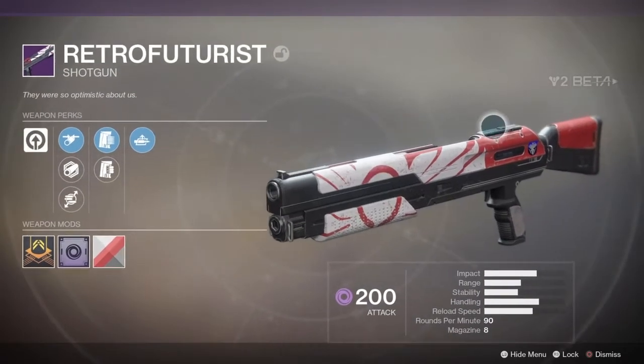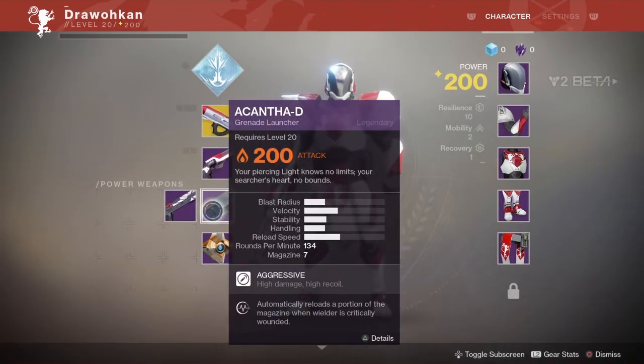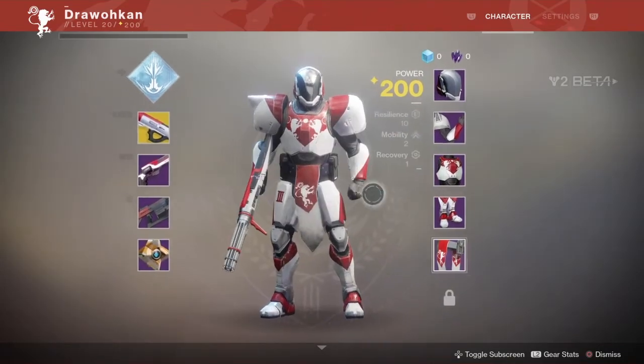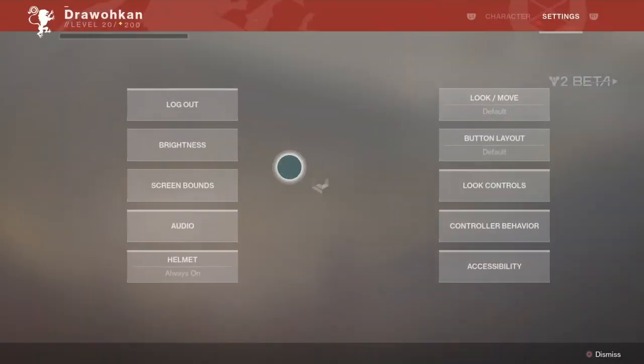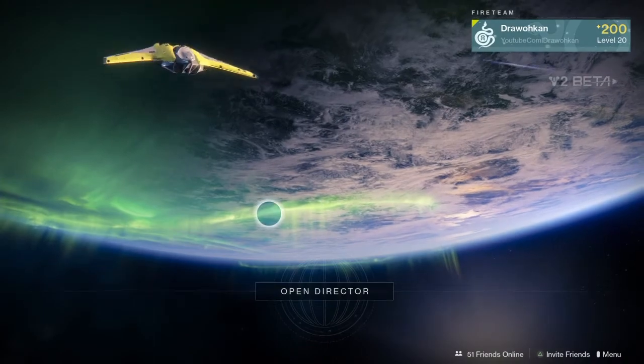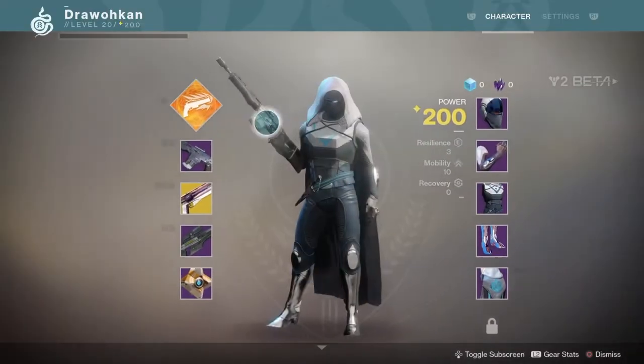I'm not sure if you can see any of these guns in other classes, or if they drop. You still get drops when you complete Crucible matches and Strikes, but so far I've mostly gotten the same weapons. I'm not sure if the class-specific starter guns are exclusive or if you can get them on another character — it doesn't say anything here.